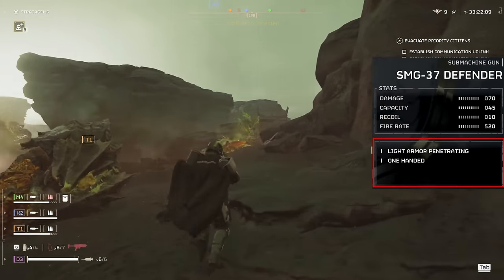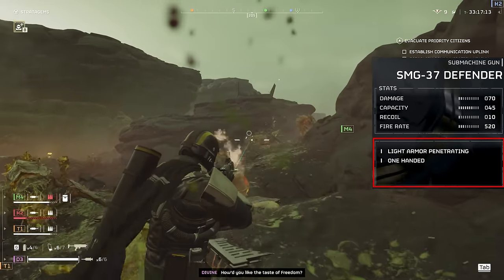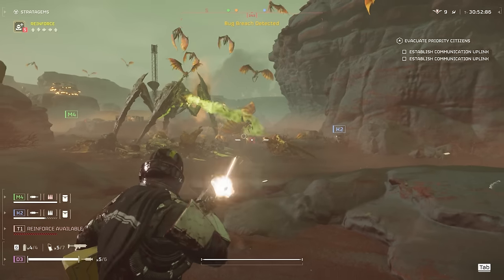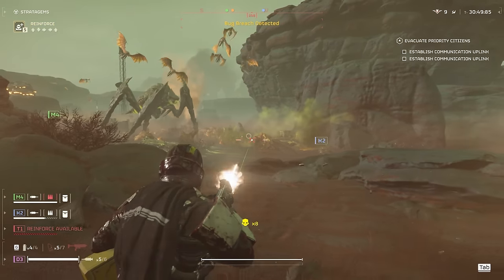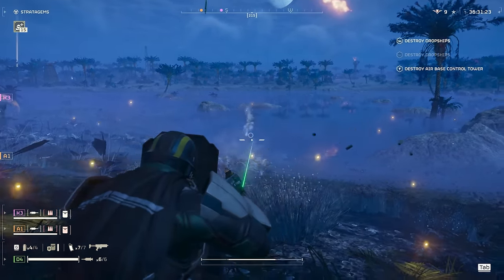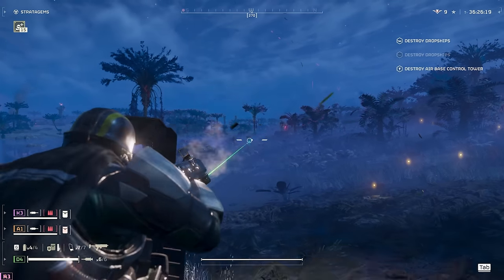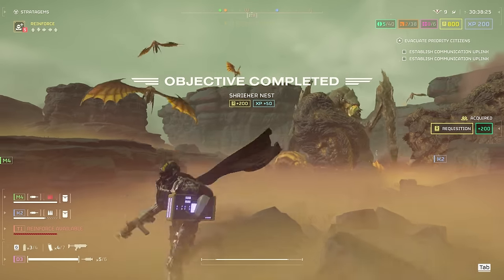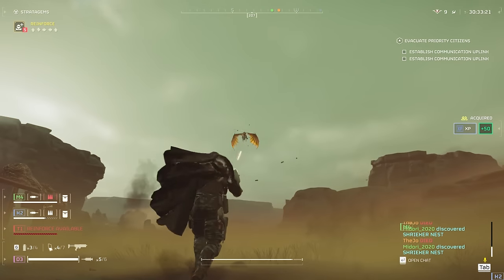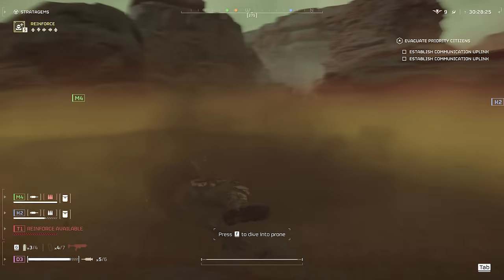The weapon traits for it: light armor penetration, and being one-handed. Pretty much if you're ever carrying one of those briefcases during a mission — like when you have to drop it off somewhere — instead of switching to your pistol to shoot, you can still use the SMG while carrying the package. This also works with the riot shield, which I thought was pretty cool. Not too helpful during the bug missions but definitely during the automatrons. One of the biggest things I like the most for the SMG is the ability to jog and shoot at the same time. If you're using a shotgun or an assault rifle, your character ends up slow walking in order to shoot, and if you're being chased by a horde of bugs, the last thing you want to do is slow down. Very good weapon all around, something you should definitely try out.